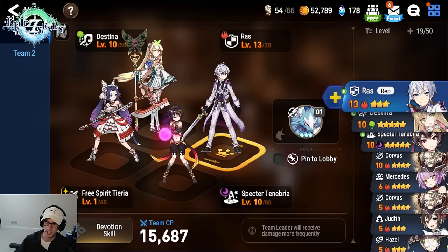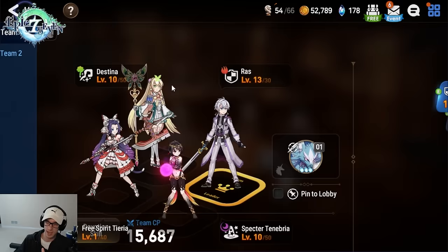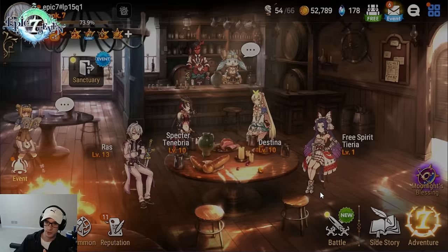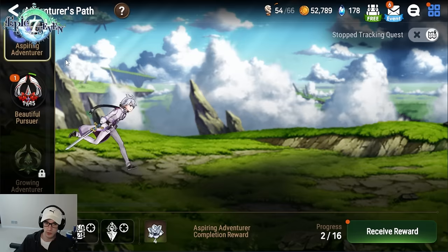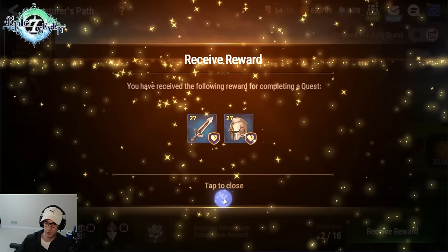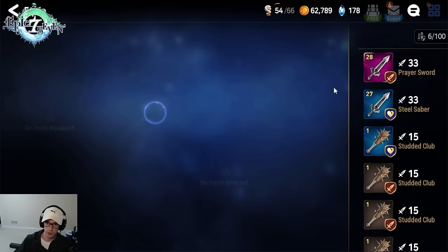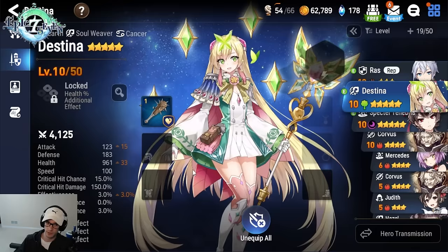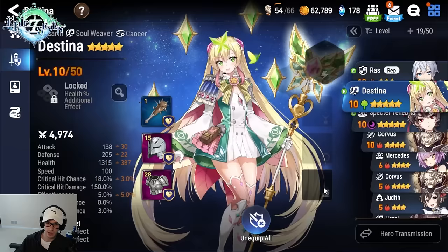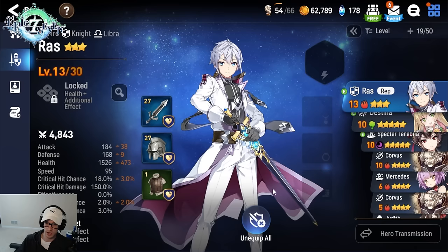Destina will be your healer to start, and once you get Tamron, Destina will sit in your box until around day 14. Now with free gear removal — which is new compared to last guide — you can just slap gear on all your characters. Go through the Adventure's Path missions; this one says to equip a hero with one piece of equipment. Just put on whatever you have — junk gear is fine for now, we'll change it all later.